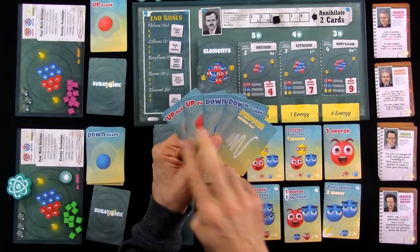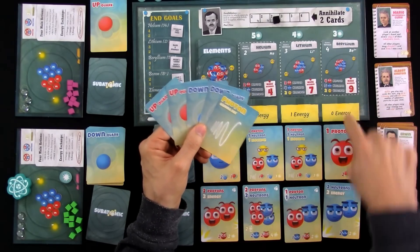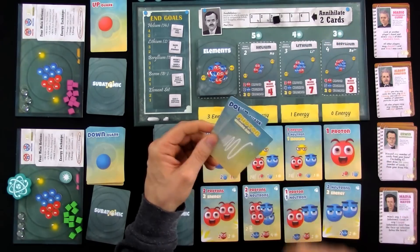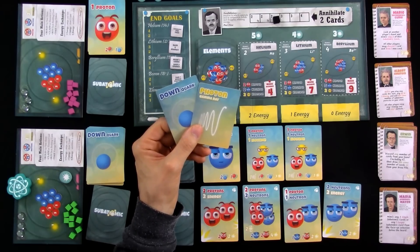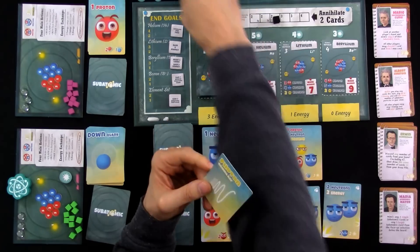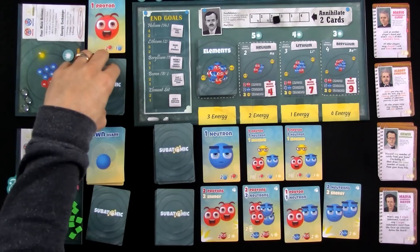Now Jen has a choice: she could do one up and two downs, or one down and two ups. But since there's a proton here that's free, and there's a reminder right here — you need two ups and one down — Jen will pay the two ups and the down to add a proton to her deck. Now she's got these two remaining cards. She'll play this face-down to get herself some energy, and this photon — does she want energy? There are two more photons somewhere amongst the remaining cards.